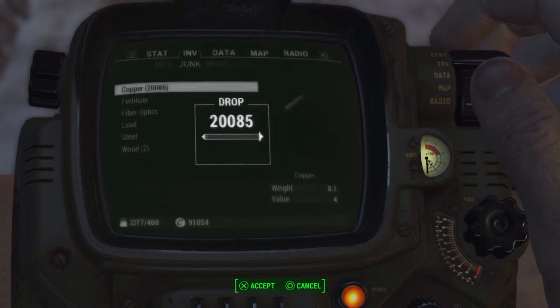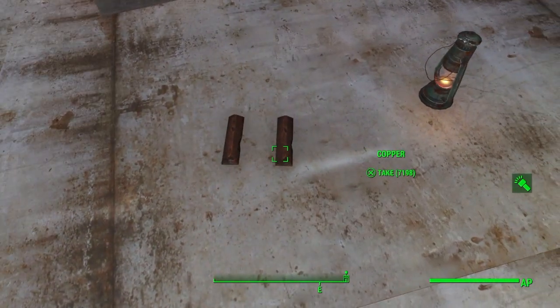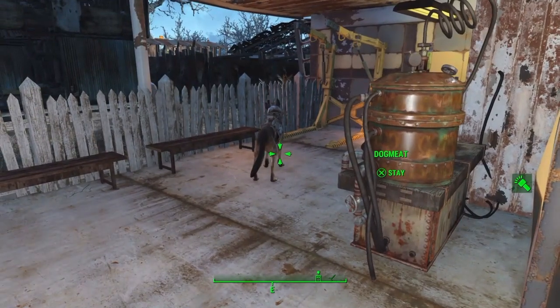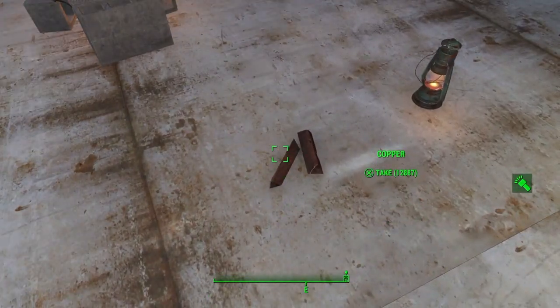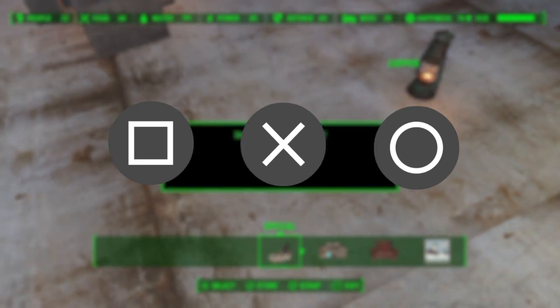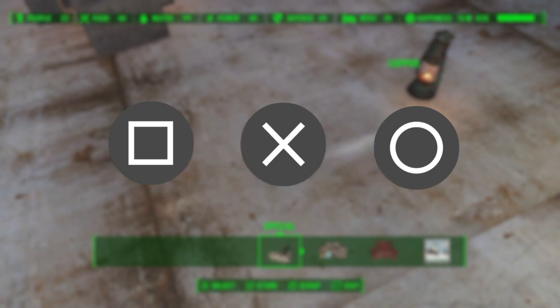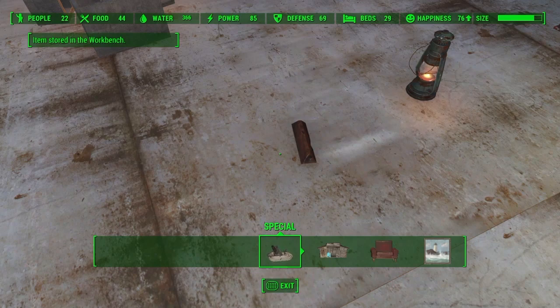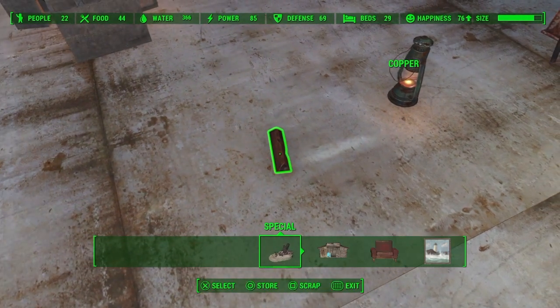Once you've taken it out of your workshop it should be in your inventory, and you just want to drop it on the floor. Because I've done this glitch before it's in two separate piles, but that doesn't matter — you can still do it. What you want to do is press Square, X, and Circle once you're in workshop mode and hovering over the copper stack. You should hear the scrap noise once you scrap an item, and a little menu will pop up really fast just before the store menu, which will say 'scrap' and then quickly disappear.